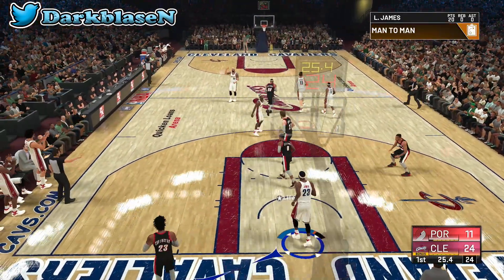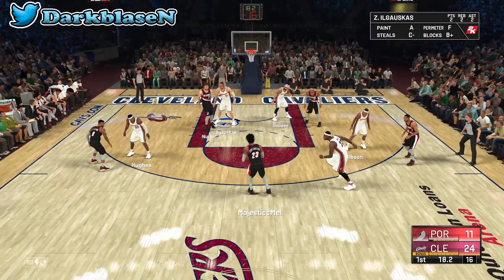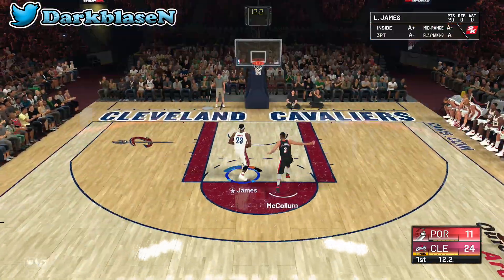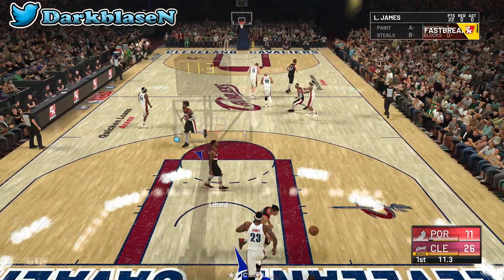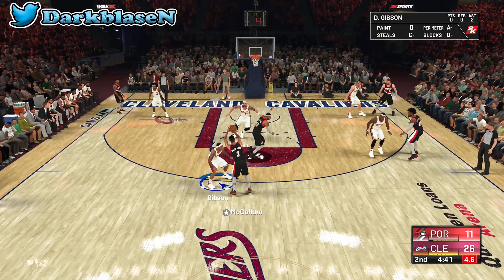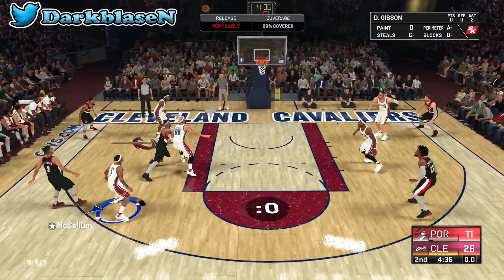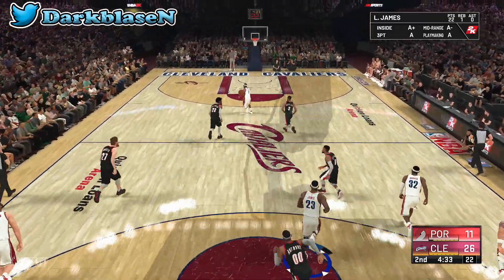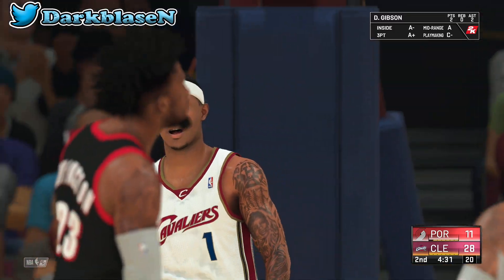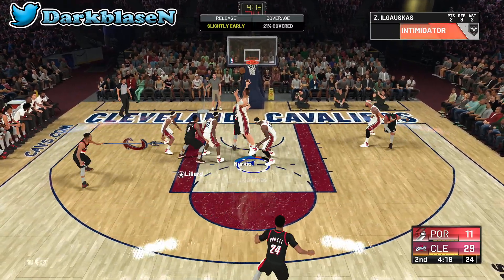LeBron is really fast because they gave him downhill on gold. You also got Big Z, Drew Gooden, Daniel Gibson, and Larry Hughes. Larry Hughes has gold clamps, so if you're playing against one of the best teams make sure Larry Hughes is guarding their best player — like a Damian Lillard. Larry Hughes also has some dribble moves and can shoot, though his jump shot is kind of off.